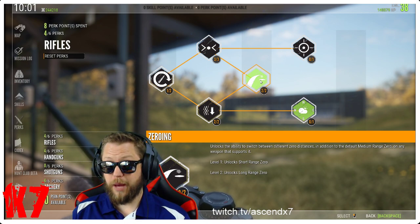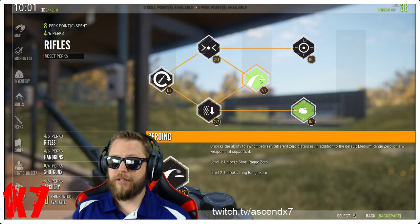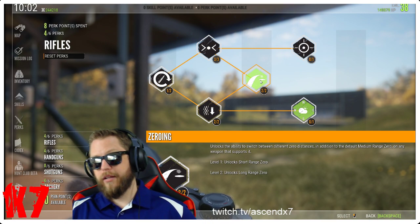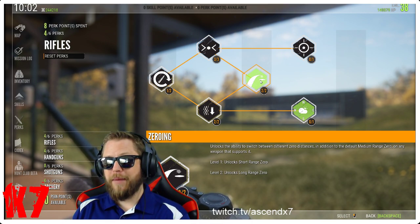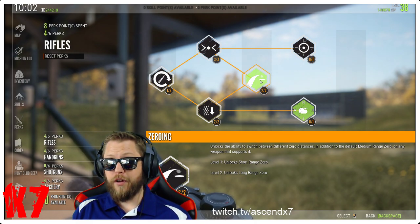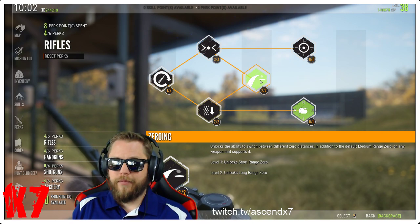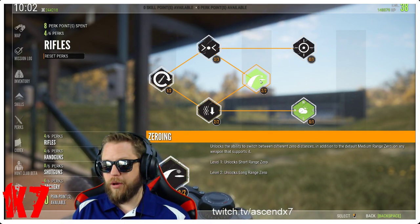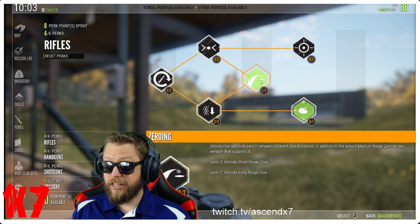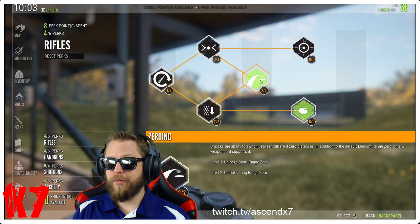Then I started seeing potential diamond quality animals consistently at 300-plus meters. Although I could spend time at the range and figure out where I need to hold using the default 150-meter zero, I chose not to do that. So I caved — I caved to the pressure, I got the zeroing perk, and guess what: I was dropping animals at 300 meters again.